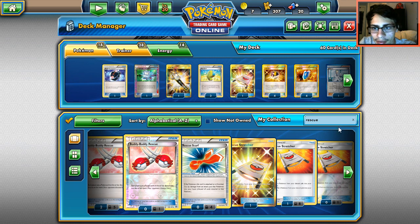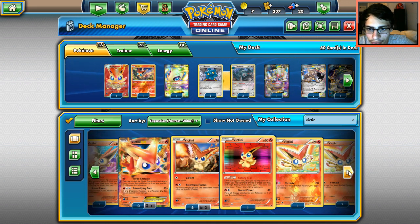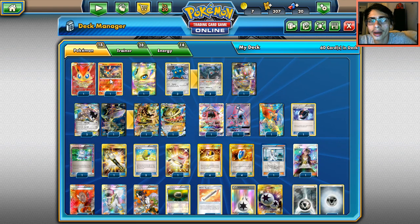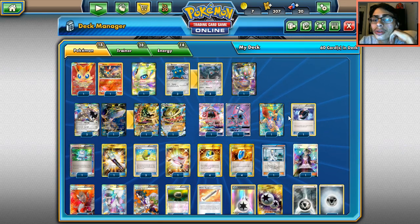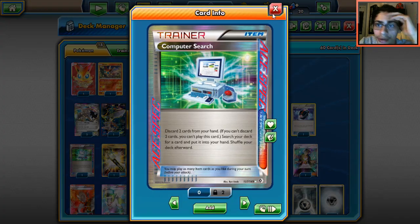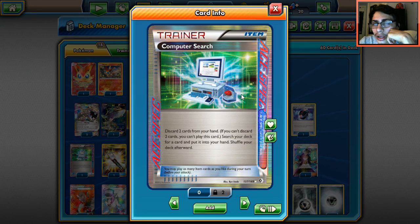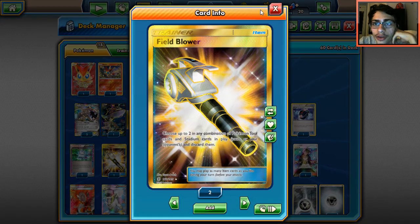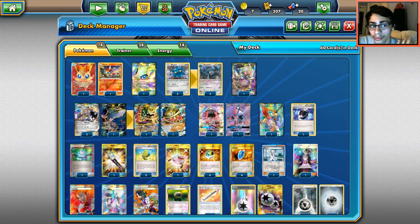We play two Victini — a split of the one from Guardians Rising and the Noble Victories full-art. We go with the 70 HP one over the 60 HP one. In the Trainers, one Battle Compressor since getting Metal in the discard is important. One Computer Search to grab any card we need — it's super expensive now, like over 20 packs. One Field Blower, since Expanded has so many more cards, it's hard to fit everything.